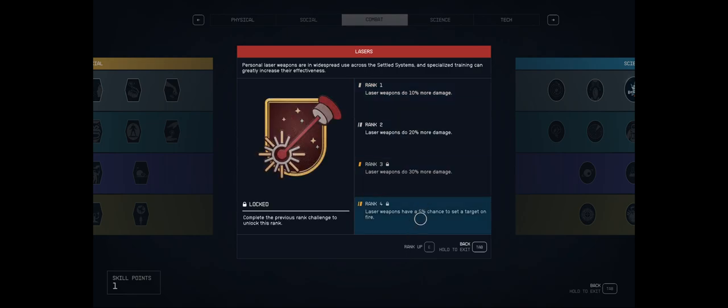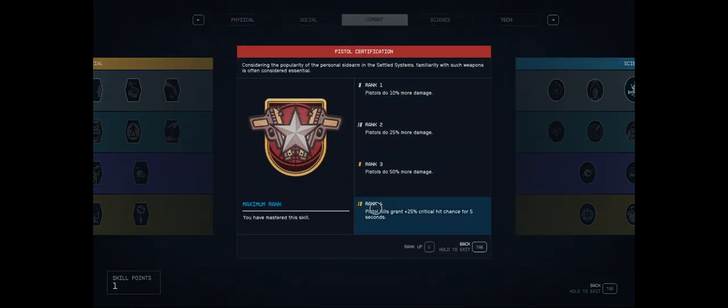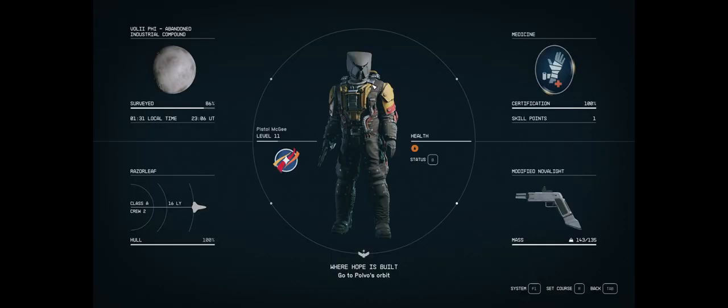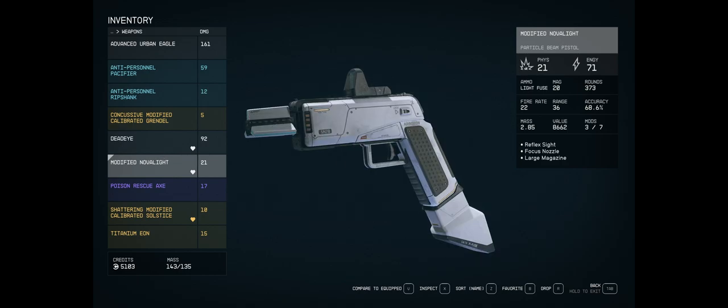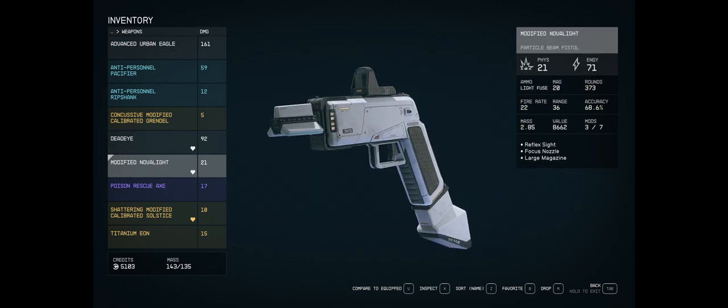For example, you can get the 5% chance to set enemies on fire, you can get the plus 5 crit, and then pistols obviously get plus 25% crit chance. You inherit all these perks, and the damage scaling applies to both forms of damage. These weapons deal physical and energy damage, and lasers, particle beams, pistols, and in the case of Big Bang, shotgun perks scale both.